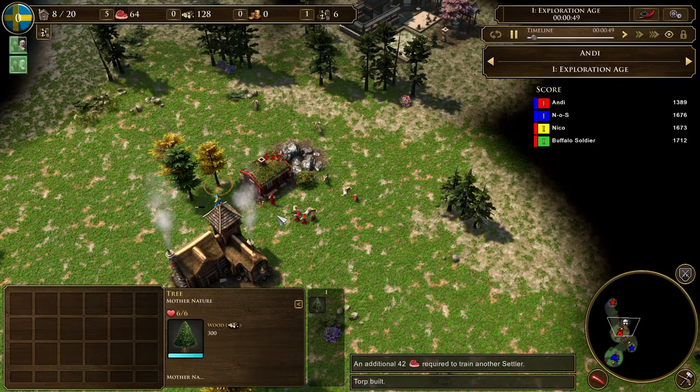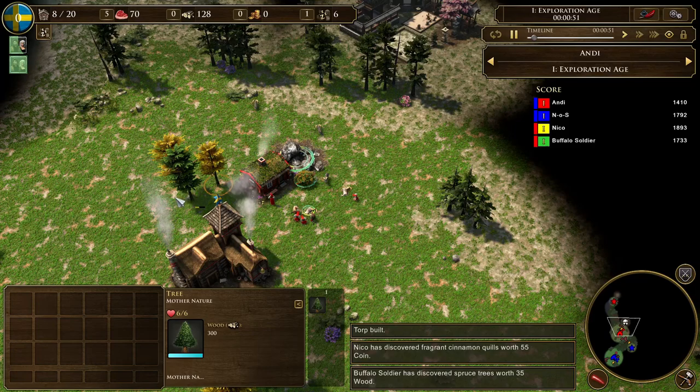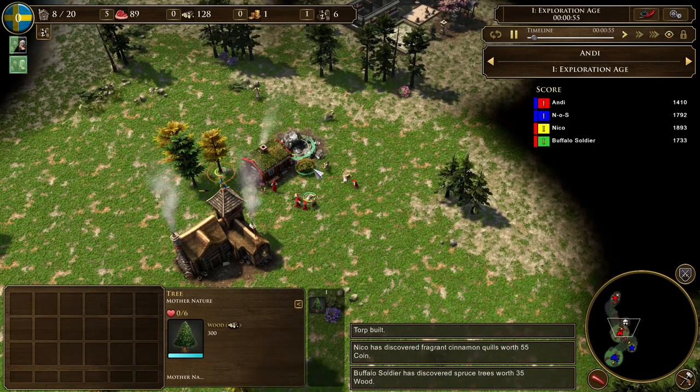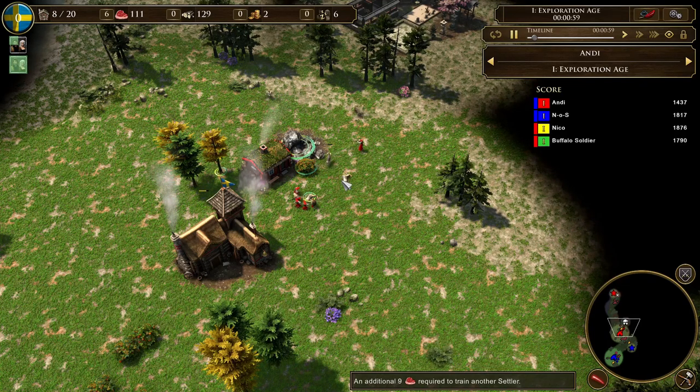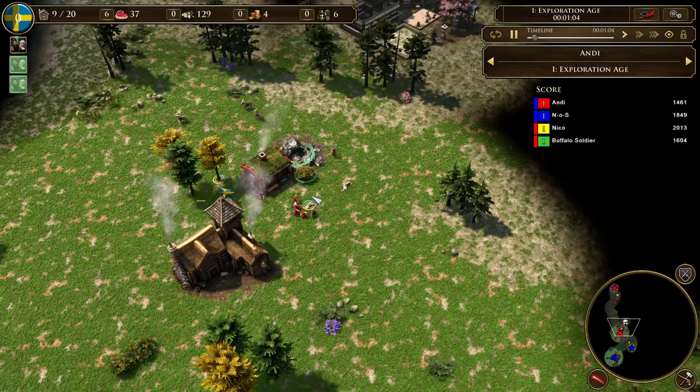For treasures you want to focus on getting experience first, then food, then wood. In this game I only found wood treasures so far — I found two, which is pretty nice so I can build another torp right away. But usually you want to favor XP and food.